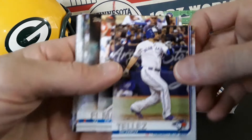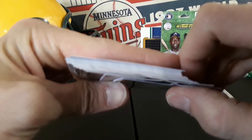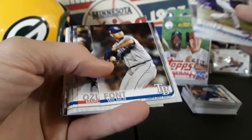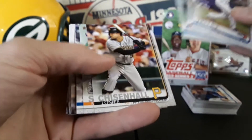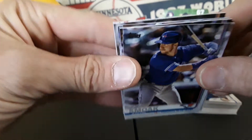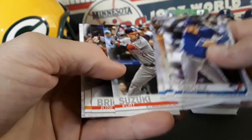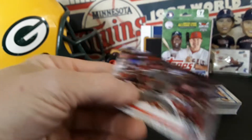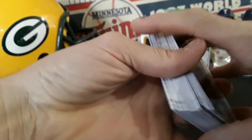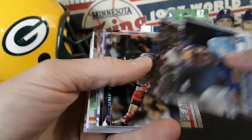This one is — yeah, that one is very damaged. First few cards are rough, so let's hope none of the guys I just named are in those first few cards. I think we made it through the damage. We'll have to check out the bottom of that when we get to it. The rest look pretty good on this pile. Here we go, let's find that Tatis — Tatis will be in this sideways section.